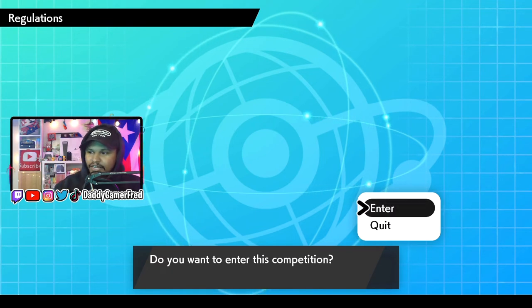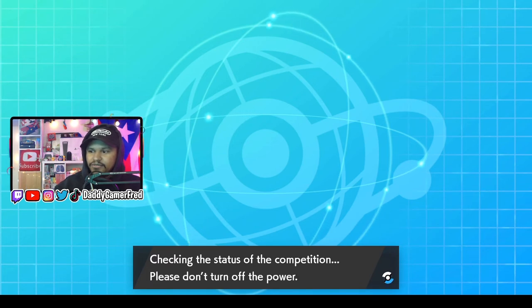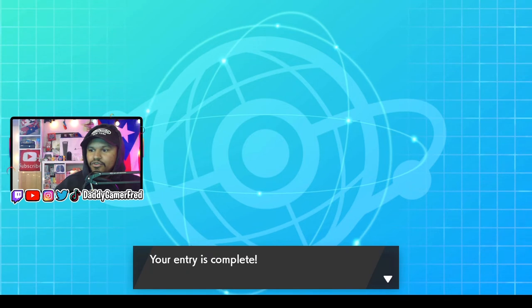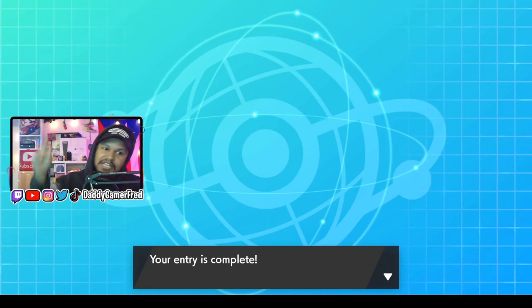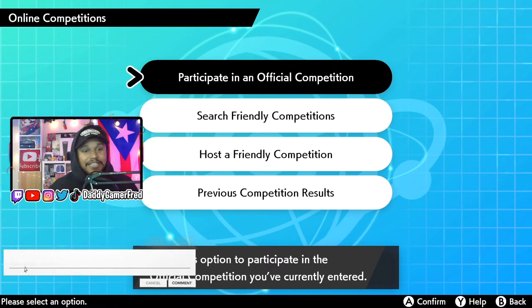So go ahead and enter the competition and check the status. Once your entry is complete, you're good. All you have to do is wait for the date of the competition — I'm gonna have all that on screen as well so you guys can see — and then you just come back once that competition is going and battle.